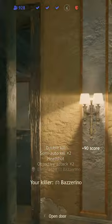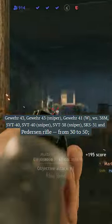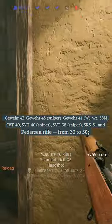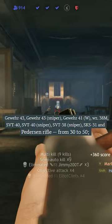The other major changes have to do with the ammo reserve of various weapons. The Gewehr 43, 41, SVT-40, all of their sniper variants, as well as various premium weapons in the game, have all had their total ammo increase from 30 to 50.